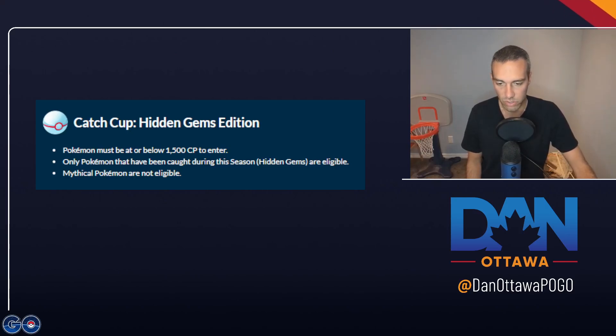Hey YouTube, it is the last week to try and hit Legend this season, so it's Master League Open and Catch Cup. Catch Cup is 1500 CP, which is Great League. Only Pokémon caught during the Hidden Gems season are eligible, and Mythical Pokémon are not eligible.